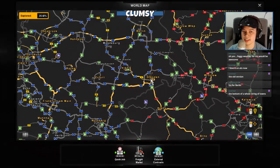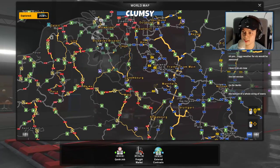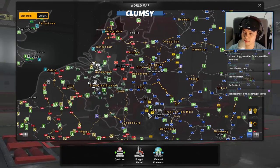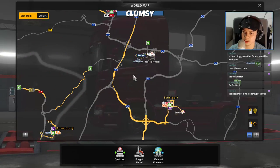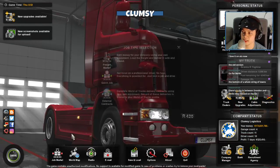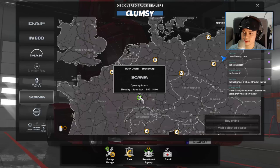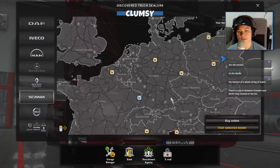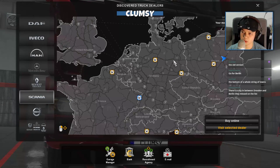So maybe we can get something from Frankfurt and then drive to those new places to check them out. The closest Scania dealer I have is Strasbourg - let's pick that one. There's also a city between Dresden and Berlin - Forst or Lausitz. The new Promods 2.2 areas to discover: Heilbronn is new as well. We should get the truck from Frankfurt area and drive through those new cities.